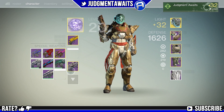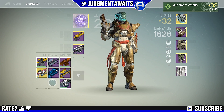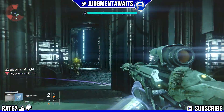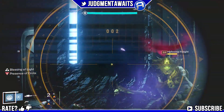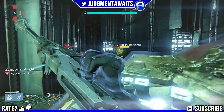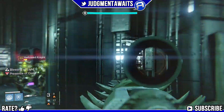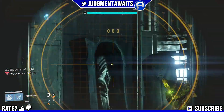I'm going to switch weapons because you need the Icebreaker to actually get the heavy weapon ammo to drop, but once it does drop I'm going to switch to my preferred weapons, which happen to be the Black Hammer and the Gjallarhorn. If you don't have those, you can use whatever rocket launcher you like. Make sure you check out that previous video.